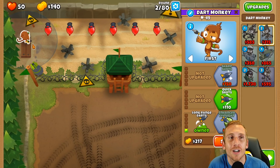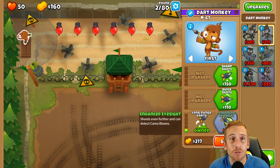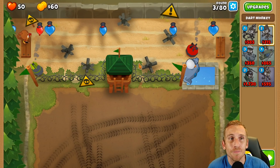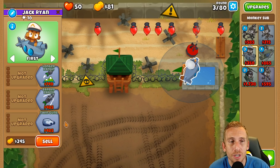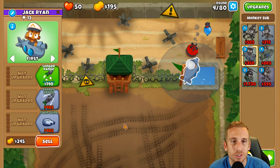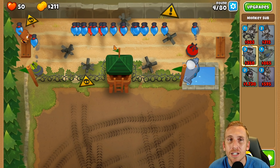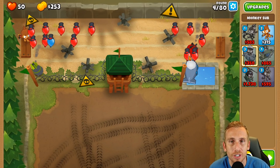I tested this a bit before and thought if I can make it to round 40 I'm good, but then I realized we've got fortifieds popping out all the time after that. So we got this guy to enhanced eyesight for camos, then we're going to get twin guns for the sub for general balloon popping, then get an alchemist for leads. We upgrade the sub to longer range and advanced Intel so he can help pop those camos as well.